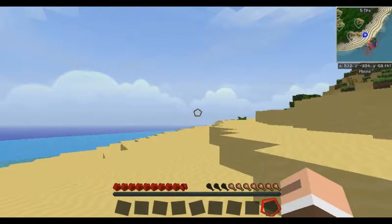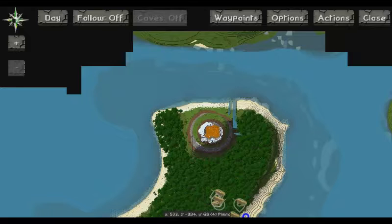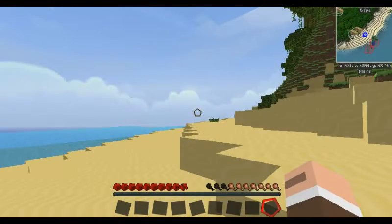Where on the island do you want to set up shop? Because this is probably going to be a lab, most likely. But where do we want to set up? I'd say around here actually — this looks pretty nice. But there's also over here we could set up, or around there.